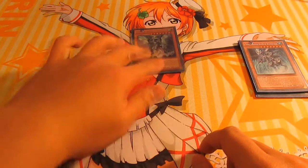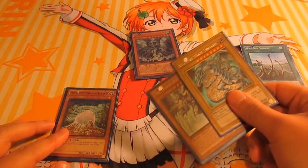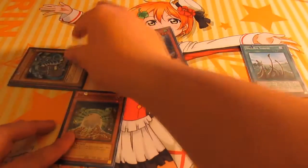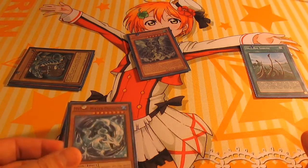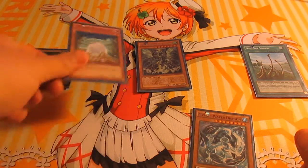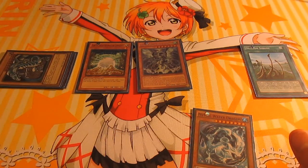Now that's in your graveyard. And special summon a Tempest by banishing the Tidal and the Blue Eyes that you've sent to the graveyard. And Tidal will get its effect, which will fetch us the Water Dragon — that summons any level 1 tuner, as you know. In this case we have the White Stone of Legend or the Black Stone of Legend.